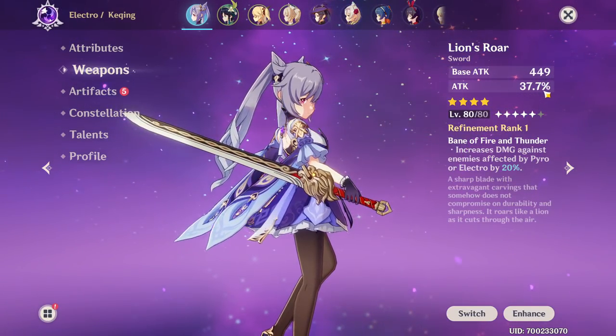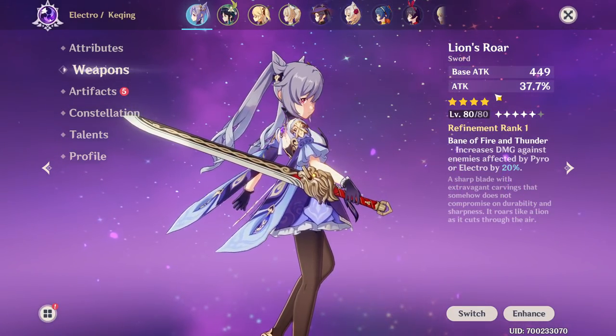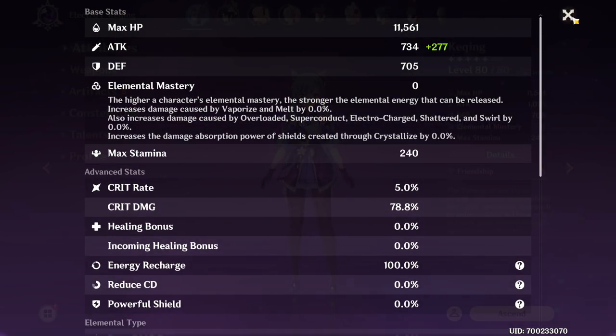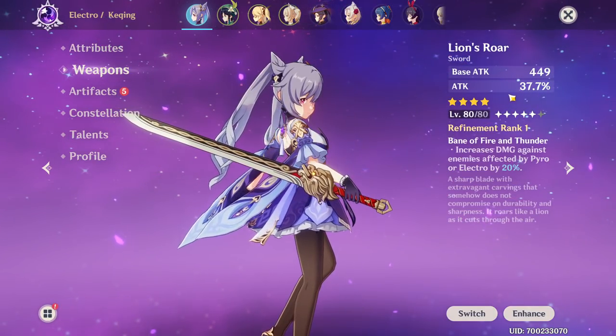We also have 37.7% Attack. What actually gives you more power here? It's the base attack. The Attack Percent, as you can see here, is only 277. So honestly, the flat number here is twice as powerful as the 37.7% Attack.